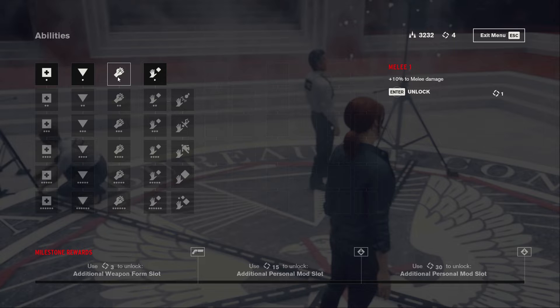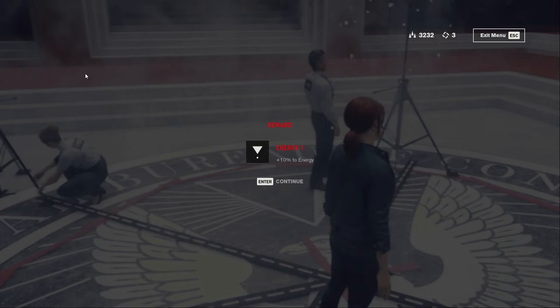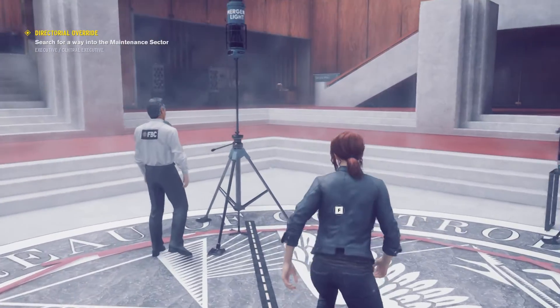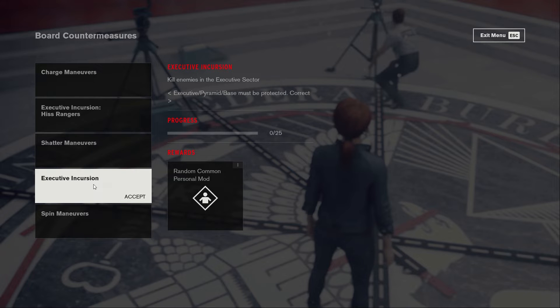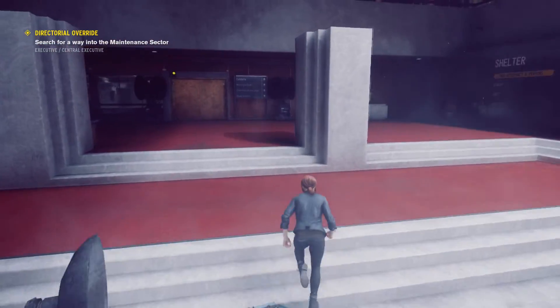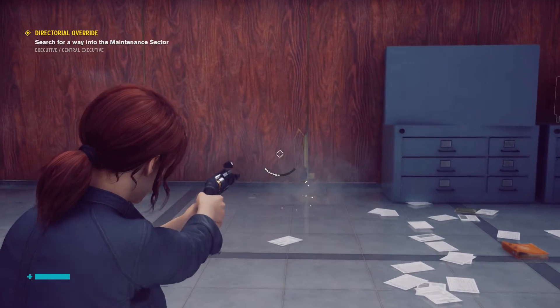Punch damage plus 25, melee damage 10. I think we want to do health — health is always good. Maybe getting one energy there. I want to do more health, we need 3. We got 4 countermeasures: kill enemies with the service weapon — Charge mode, Shatter mode, Executive Sector, Spin mode. We don't have these yet; we'll pick them up once we get them. Fire rate definitely increased. Oh, we can break this? That's sick.